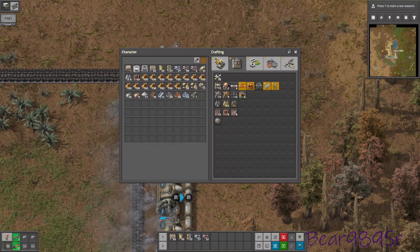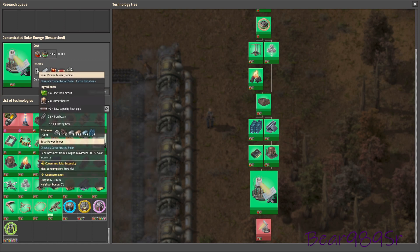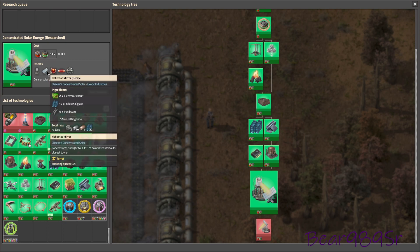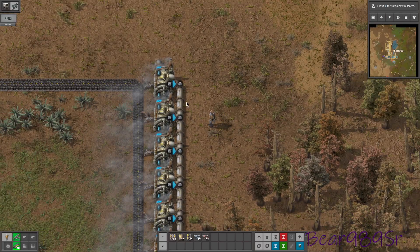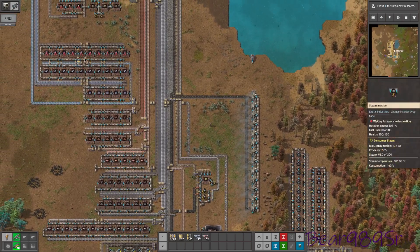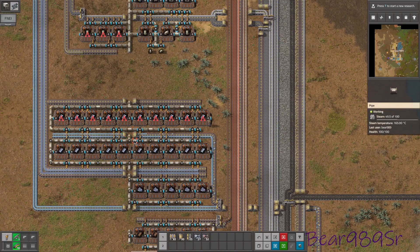Alright, how's it going guys? We got the research done for concentrated solar, which gave us not only the solar power tower and heliostat mirrors, but also a heat exchanger, heat pipes, and steam turbine. I've been running a bit low on steam - I just put in three more boilers and basically quadrupled what we had, but we're just not getting any steam through here.